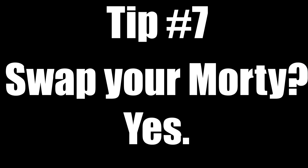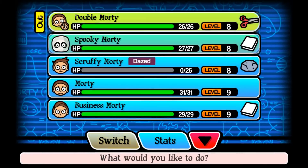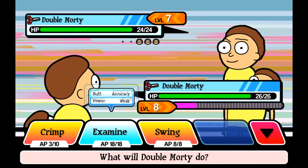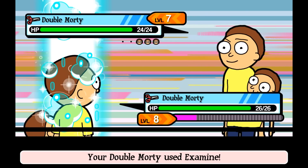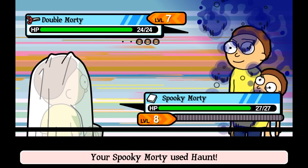Tip seven: always swap your Morty if it's weak against its opponent. Using the earlier tips, you shouldn't ever have to use the wrong Morty type in a battle — i.e. paper versus scissors. But if you do, it's always worth using a turn to swap your Morty. Even though you lose a turn and they'll attack the Morty you take out, because it's strong against it, it won't do much damage. Tip number eight: only use attacks that do damage. Lowering defense or raising your attack isn't really worth it because in the turn it uses, you can do enough damage to outdo whatever effect that move had. Battles in this game are pretty short, so it just isn't worth it. If there is a very tough enemy you can't beat, aim to lower its accuracy to make it useless — a move like Haunt, which Spooky Morty has, is good for doing this.